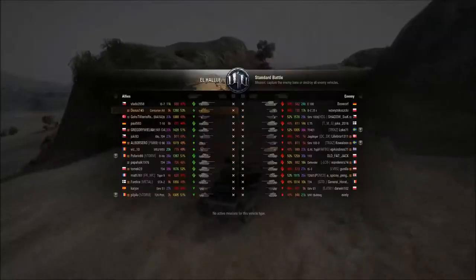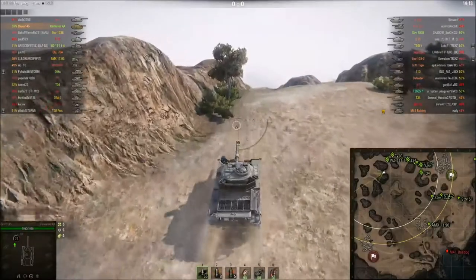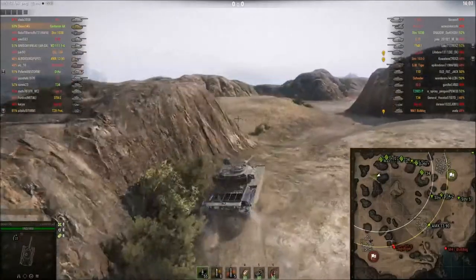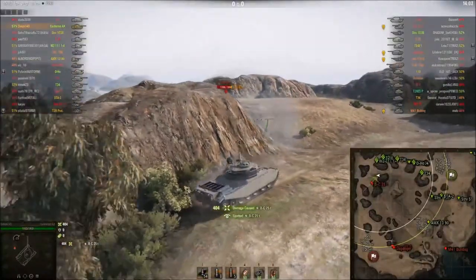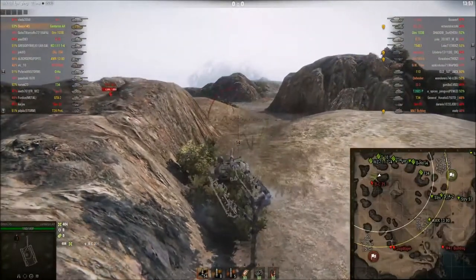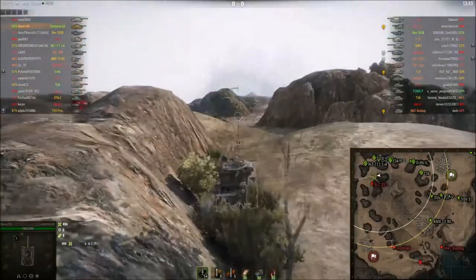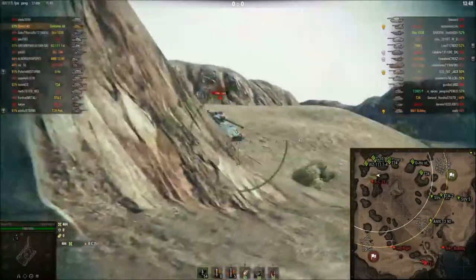Today we are watching Dexus play in his Centurion Action X. He's on the El Haloof map, spawned north. He's coming up to the position which I go to in the majority of my tanks — probably quite a lot of heavy tanks, medium tanks, some tank destroyers. He's coming up to the corner of the B2/B3 area to get shots at any medium tanks going up to where that Bat Chat is.